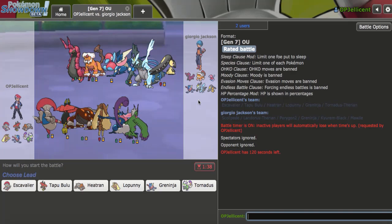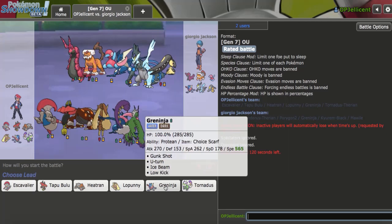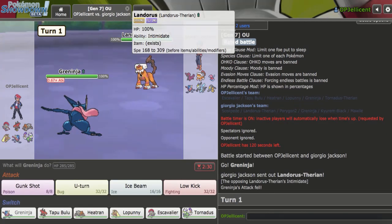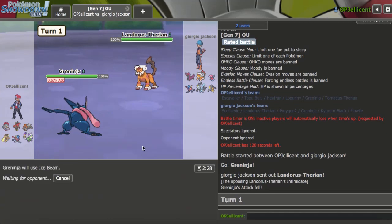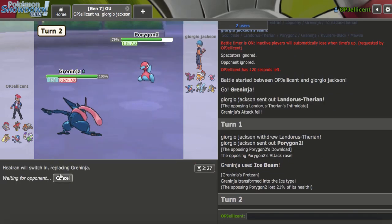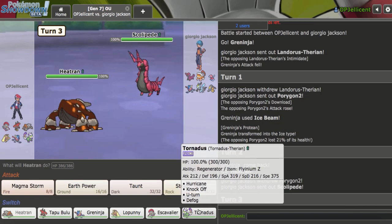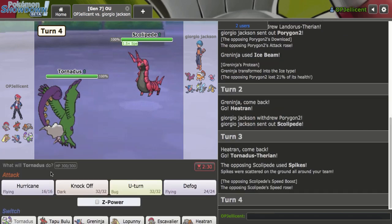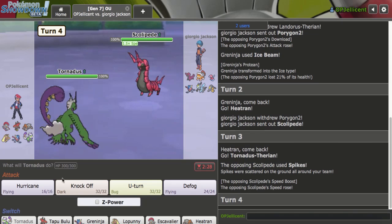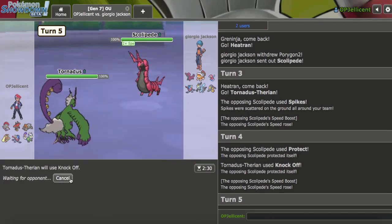I have another game right here — we have Georgio Jackson who is always out here with the exact same six. I forgot what the sets are though — it's been a while since I've played this. I'll go Greninja lead against the Lando, just hit him up with Ice Beam immediately — I'm pretty sure this is Focus Sash. Goes Porygon2 — that's okay, I have Heatran. Toxapex ends up getting doubled in. I'll go Tornadus on the Toxic Spikes. Just go for a Knock Off — I don't want to get Endeavored down. Yeah, I really don't want to get Endeavored down, I'm just going to Knock Off.